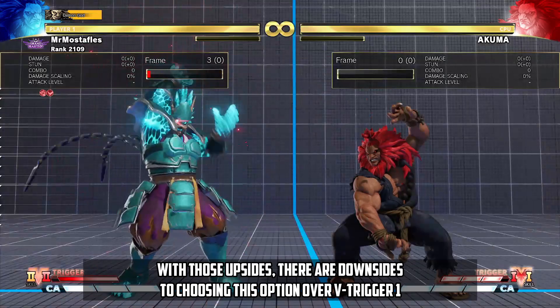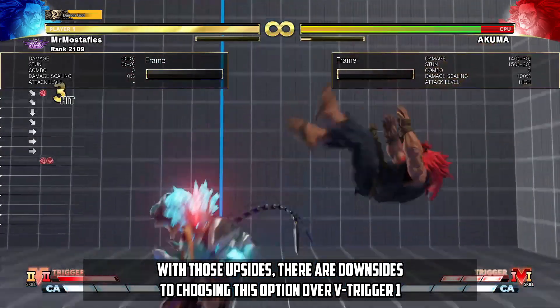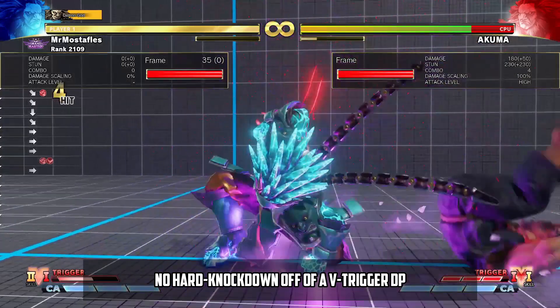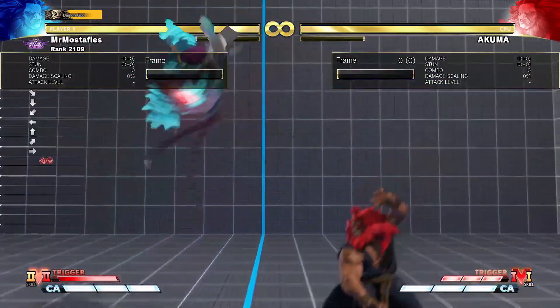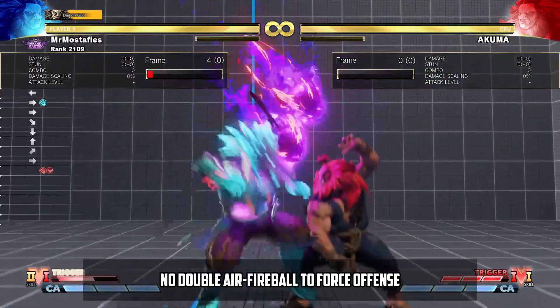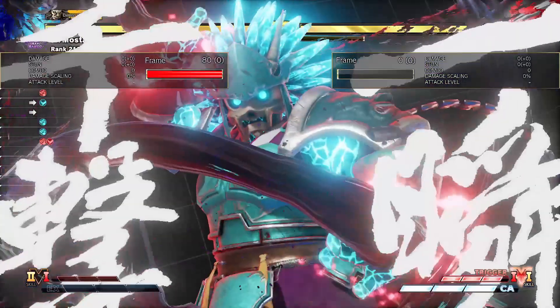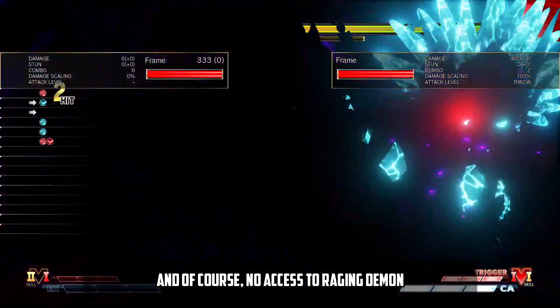With those upsides, there are downsides to choosing this option over V-Trigger 1. No hard knockdown off of a V-Trigger DP, no double air fireball to force offense, and of course, no access to Raging Demon.